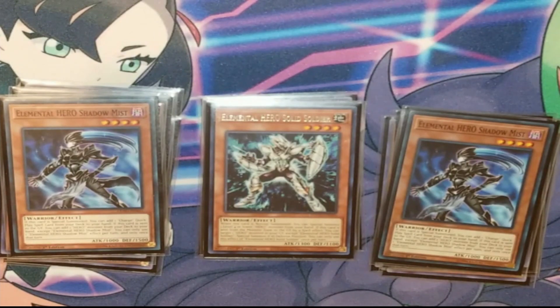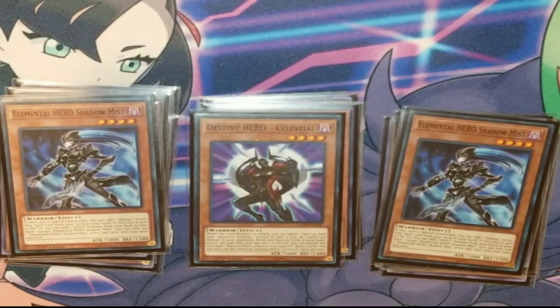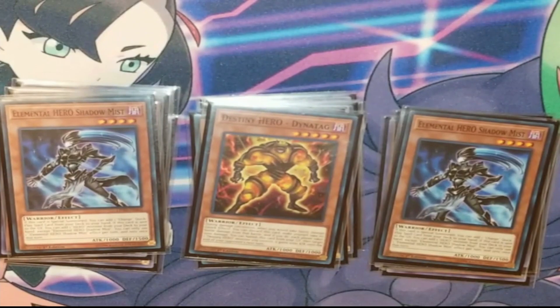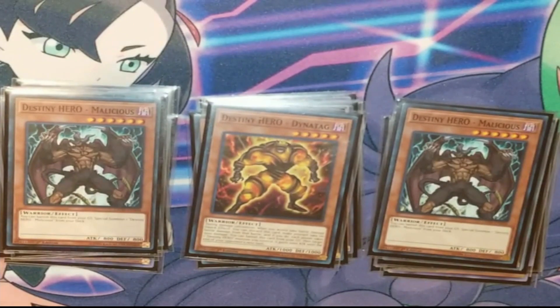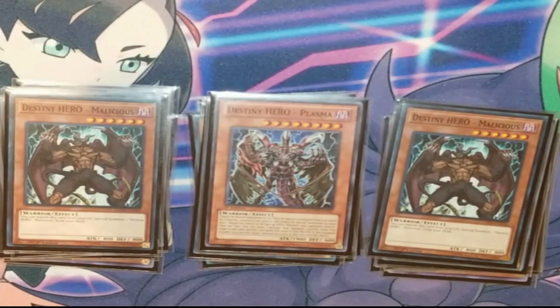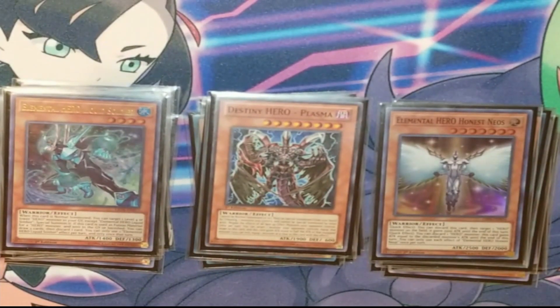Then we're playing the Destiny Heroes: one Celestial — I like this one to draw as a comeback mechanic, or to bait an Ash and then try to play through past that. The one Dynatag to make your monster gain the 1000 to pop for Deadly, or Dystopia, sorry. Two Malleys, self-explanatory, and one Plasma — easy side out if it doesn't work in the matchup, and can steal games. I also have the one Liquid and Honest Neos that I forgot to put with the rest of the Heroes.